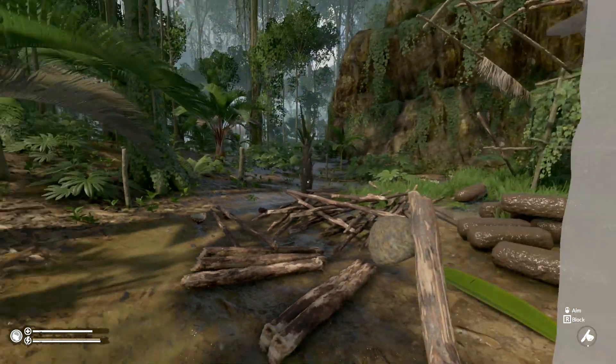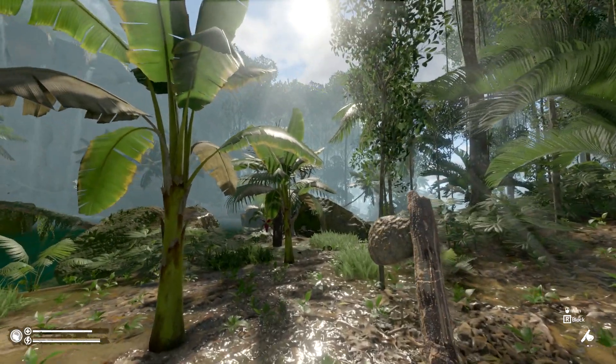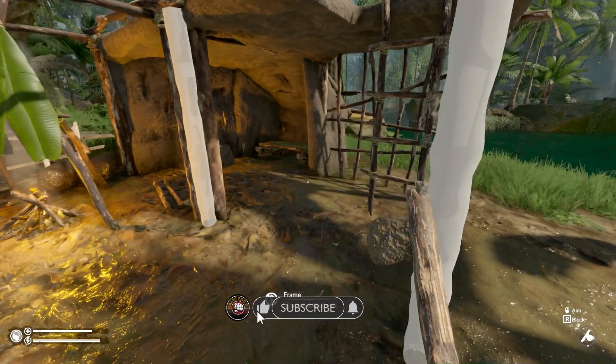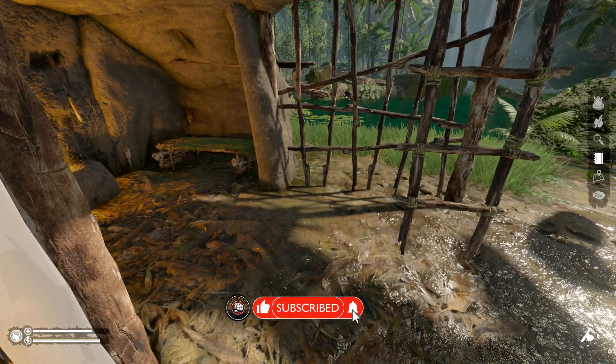Thank you so much for joining me. This is Game Edge, we're back in Green Hell again, back in Amazonia. That's right, Spirits of Amazonia. We're gonna have some fun and hopefully build up at least a chest, because I have no choice — I can't carry all this weight anymore.